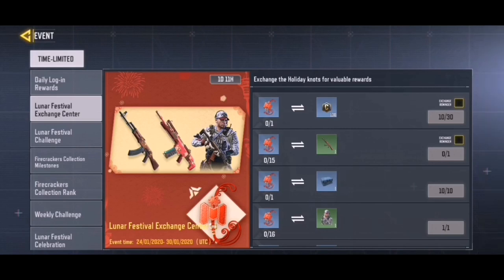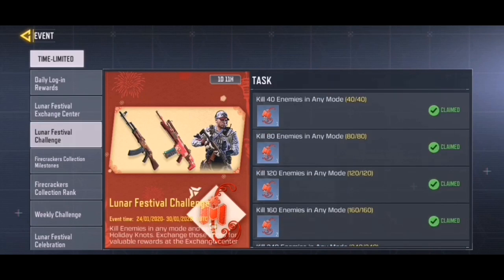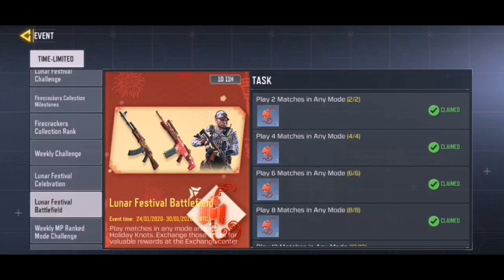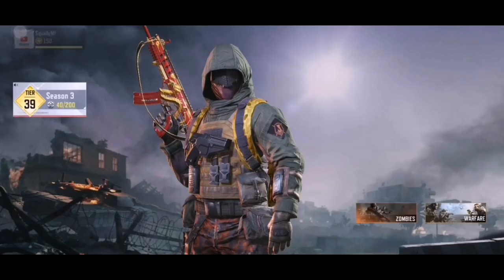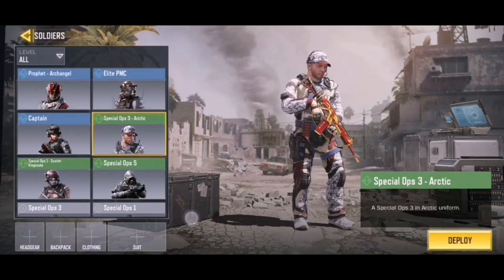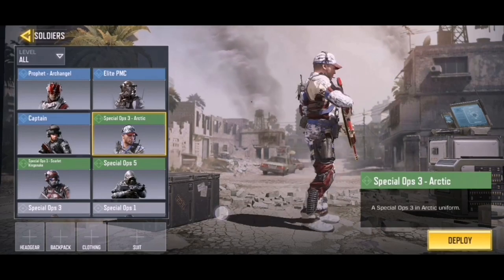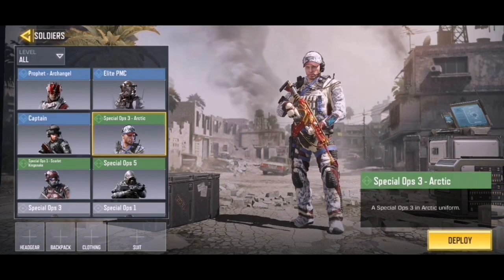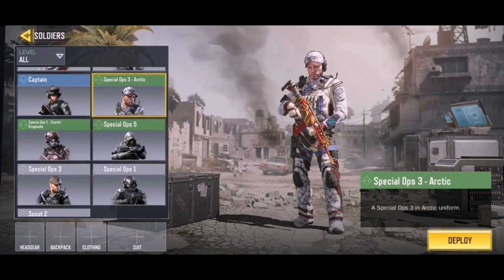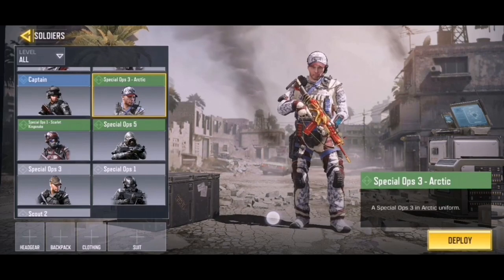Moving on to guaranteed skins — you can get the Special Ops Arctic skin by participating in the Lunar Festival Knot Collection event. All you need is 16 knots. You earn knots by killing enemies in any game mode, sending friends XP cards, or just playing any matches. It's a free skin and I actually really like it — it looks a lot better than the original Special Ops 3. I really like the blue and white color scheme; it looks super neat.